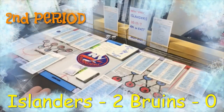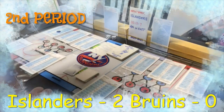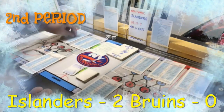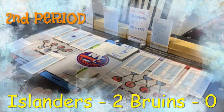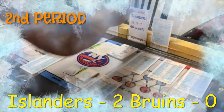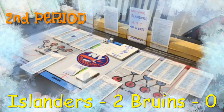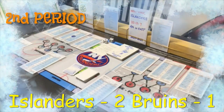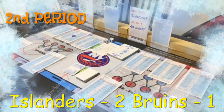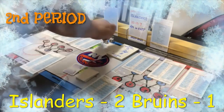Rolling the two dice on the goalie rating: a six, and that is a straight-up goal! Boston officially gets on the board — Curtis Lazar scores, making the score 2-1.